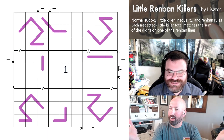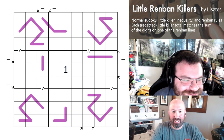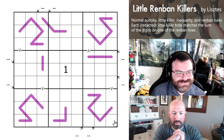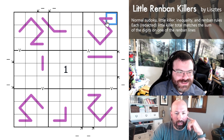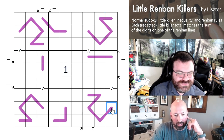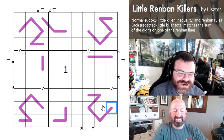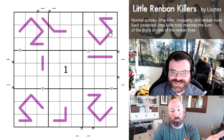Simple enough, right? So link in the description, give it a try — we're going to give it a try now. What are your initial impressions? I'm seeing these things and thinking mug hooks under the counter. Or like a purse hook in a bar. I have a couple things I want to think about. The first thing is what sums are actually possible on Renbans? Because with Renbans you're very limited — they have to be consecutive digits.